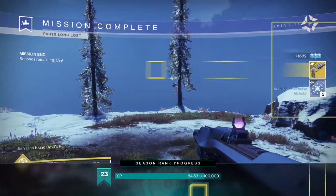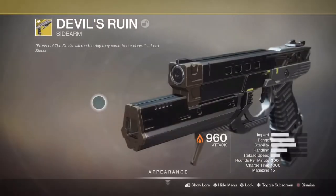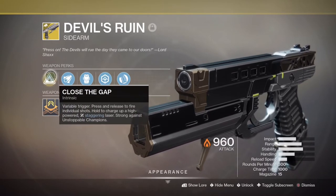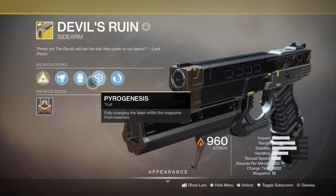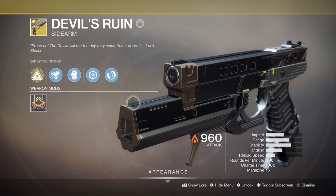And once you collect them, your exotic Devil's Ruin will drop right there for you. Here's what it looks like up close, and the perks are pretty nice. You can shoot it like a sidearm in sidearm form, but then you can actually charge this thing and shoot it kind of like a fusion rifle — it kind of reminds me of Pocket Infinity from D1. And it doesn't matter how many bullets you have left in a mag; you can actually prime it all the way down to the last bullet. You can still charge this thing up and fire all the rounds.